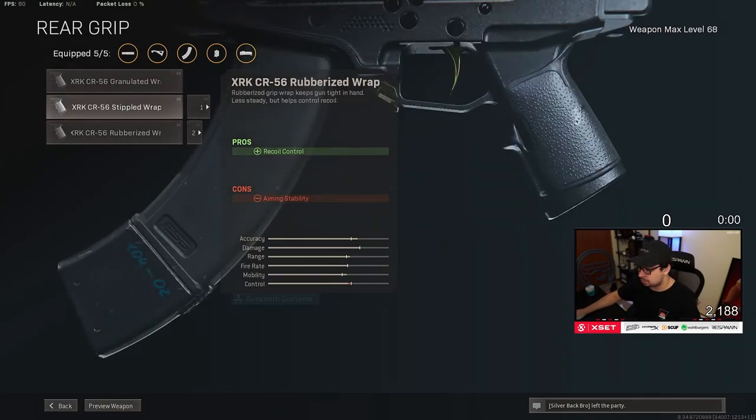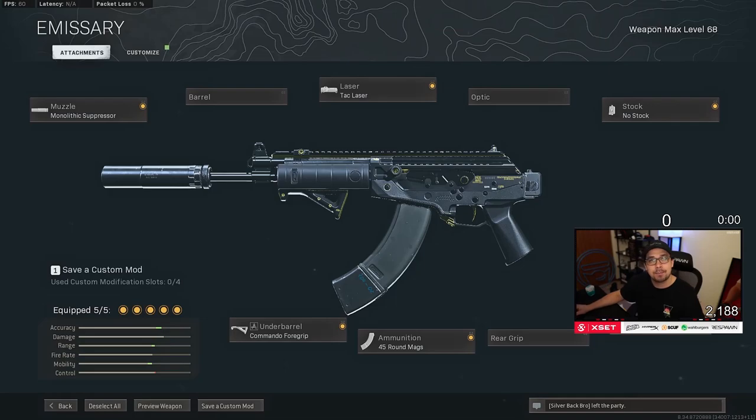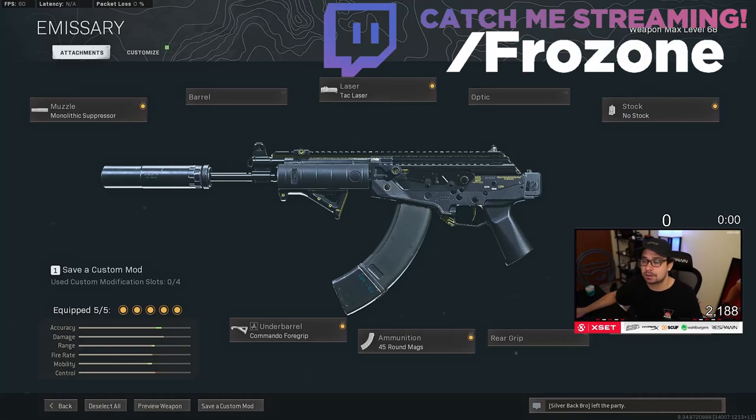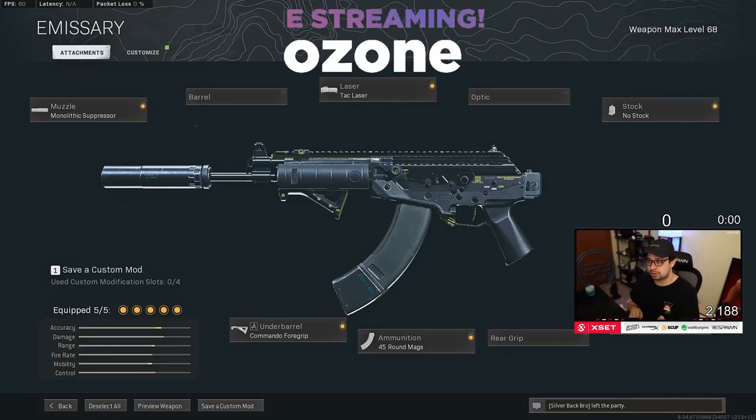I tried using the Stippled Grip for the extra ADS speed and sprint-to-fire speed instead of the 45-round mag, but in Rebirth Island — especially in quads — it just was not enough bullets to work with. So I decided to take that off and add the 45-round mag. Personal preference, but I do think this class is set up for mobility and ADS speed, and that's what gets the kills.